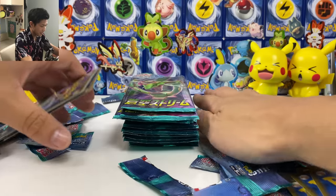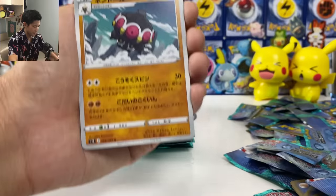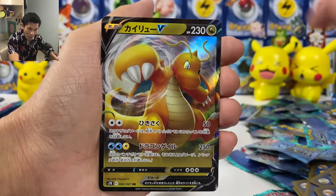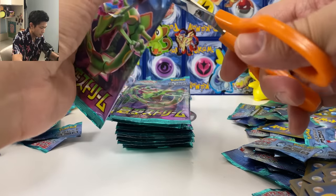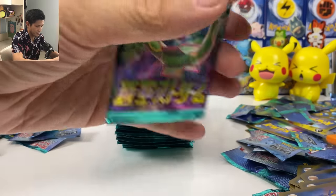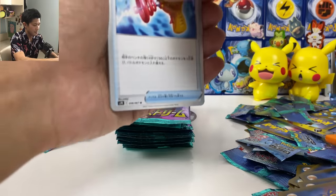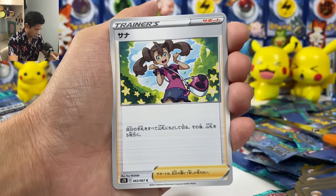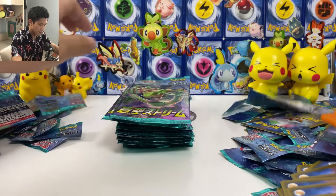Final pile. I think we already opened like 80 packs — lost count. We got Dragonite, our fourth one — wow, he's so easy to pull. Dragonite and Trevenant. Give me gold energy! Shauna. And — our first one as well. Is that Claydol?